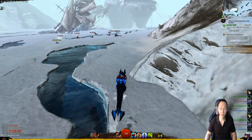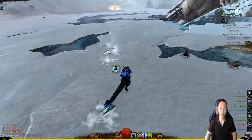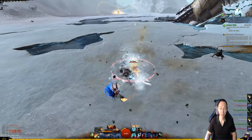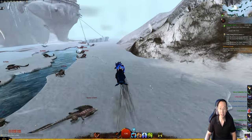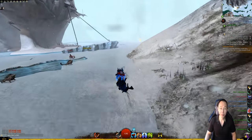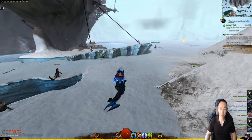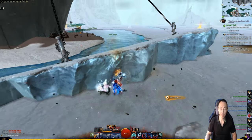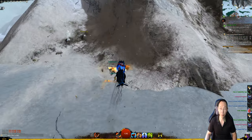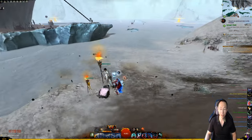I just tagged the event back there and left because I'm trying to do this as quickly as possible to show you guys. This is one round trip, and we'll see how much volatile magic I gathered from all this. This is only one character — you can do this on all of your characters that are on this map. Hopefully the rest of your characters are going to be level 80.